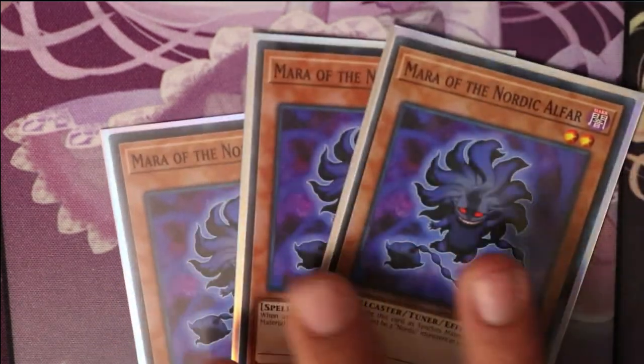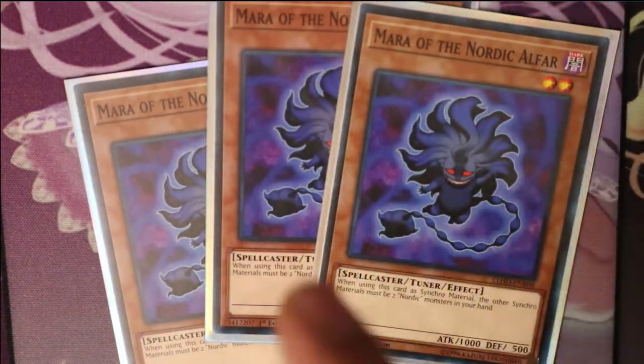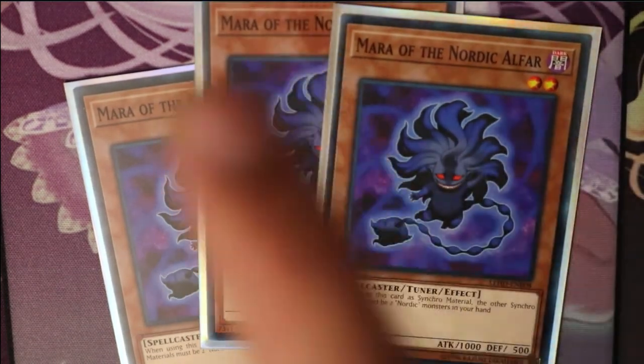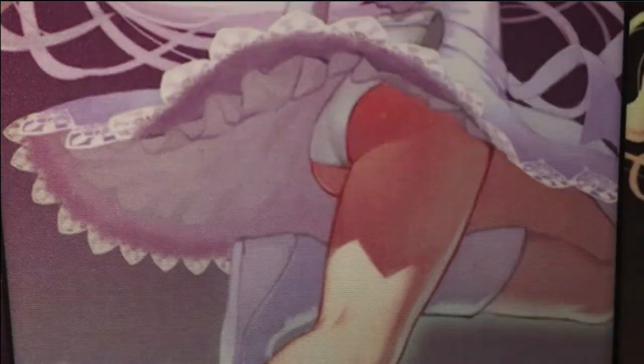Next, probably in my opinion the best one — Mara of the Nordic Alpha. He's a level two tuner. When using this card as a synchro material, the other synchro materials must be two Nordic monsters from your hand. So you can summon him and use your hand to go for the synchro — you have him and two level eights, that's ten. I think that's really cool, that's why I run three. He's probably your best tuner.